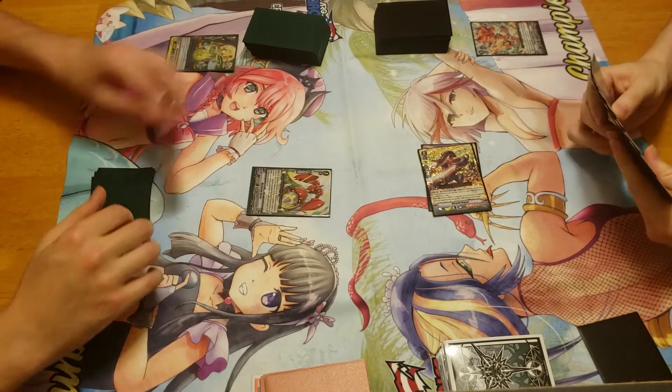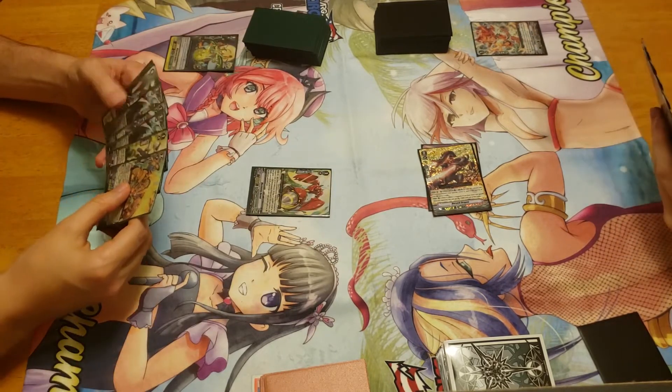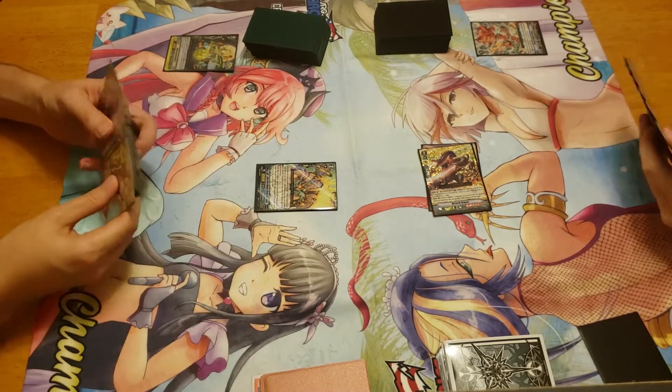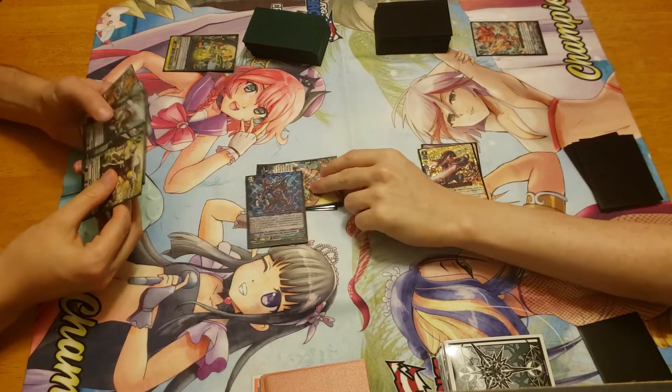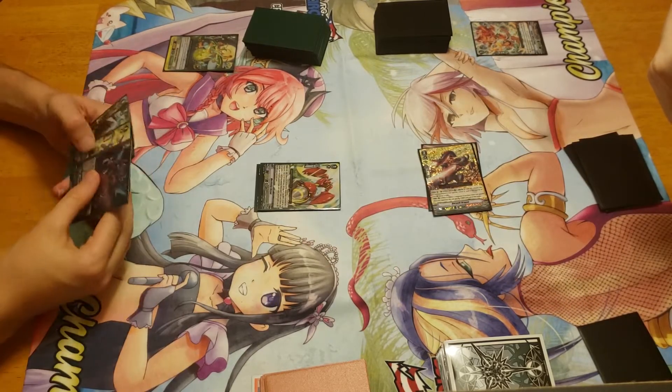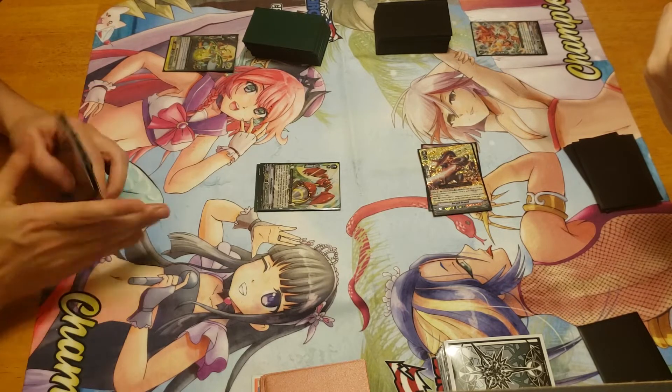Ladies and gentlemen, draw for turn. We are going to ride into Dangerous Horn. Dangerous Horn skill — I'm going to show you Alicides, so he does not lose 5k power, like you just saw. And he's going to have an effect on rearguard, but that's not going to be relevant right now.